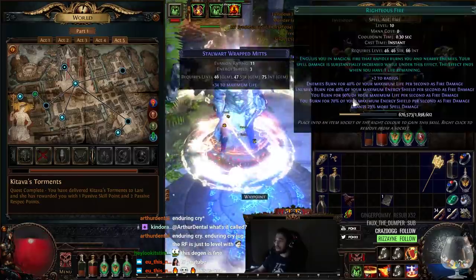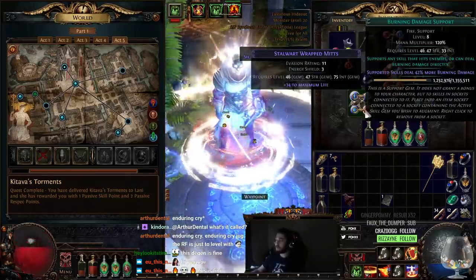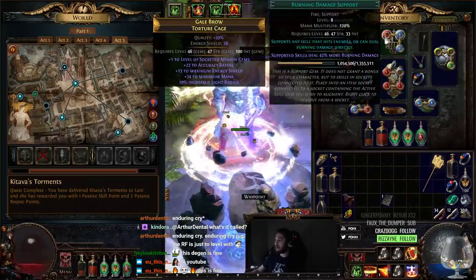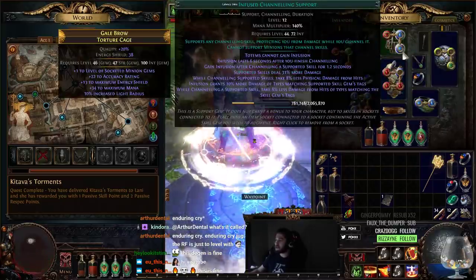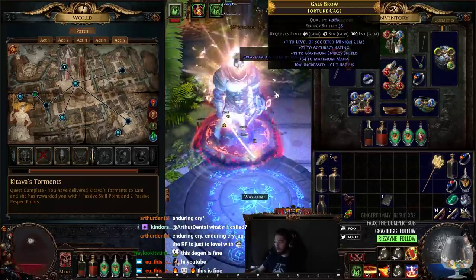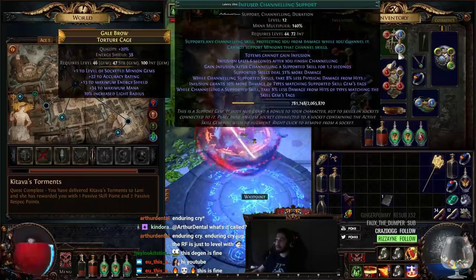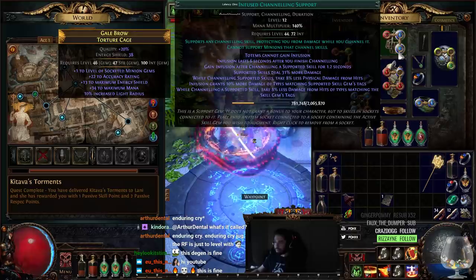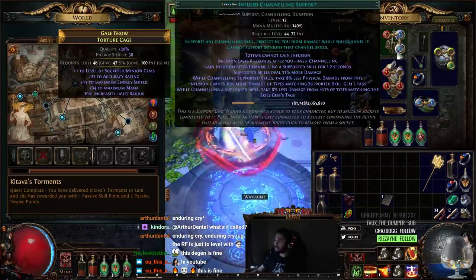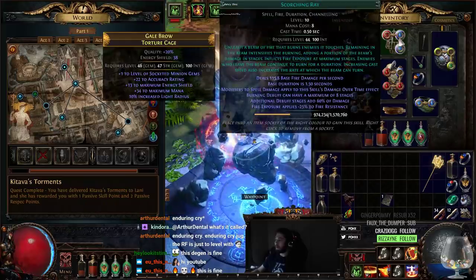Just to show you guys what we're using: I've got Righteous Fire, Elemental Focus, Burn Damage, and Increased AoE. In my Scorching Ray I've got Burn Damage, Scorching Ray, and Infused Channeling. This is really, really bad right now — we have like no cast speed — but it does a little bit of extra damage. Also, Infused Channeling allows us to take reduced damage from fire because of the way Scorching Ray works. That's kind of cool and it's going to help us a lot on Kitava.